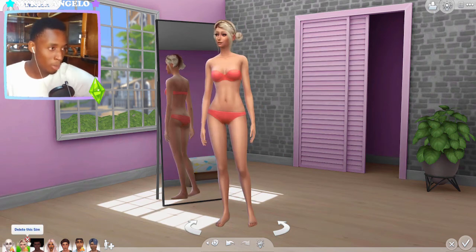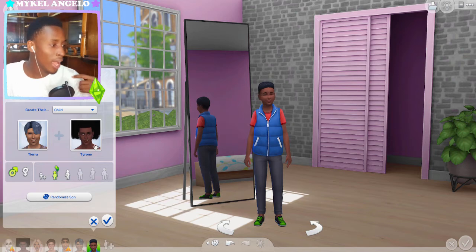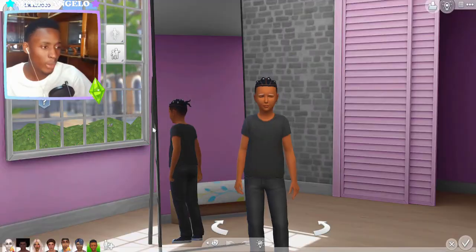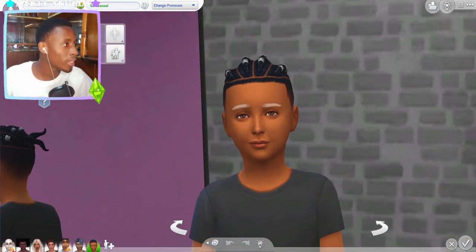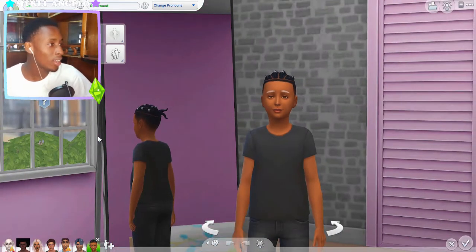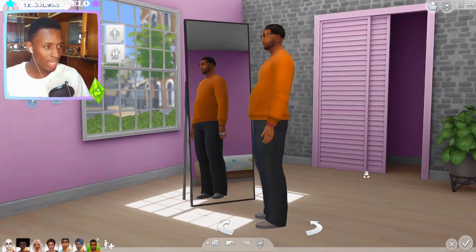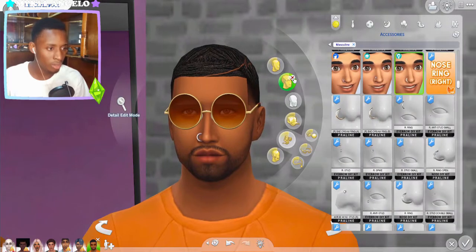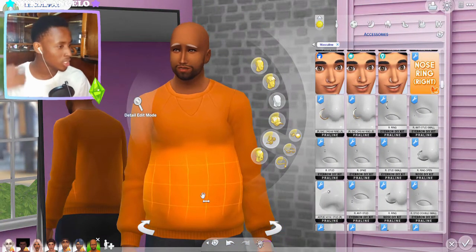Next we're gonna breed Tiara and Tyrone. If this man doesn't get rid of those horrible genetics, I do not know what will. His skin is as red as the sun, but let's go ahead and name him Ica Smallwood. Let's age him up — and there he is! He doesn't look half bad actually. I feel like with a bit of CC we could redeem him.